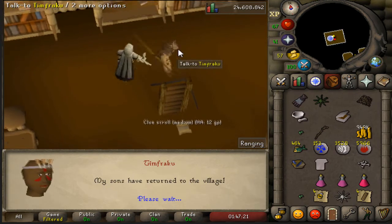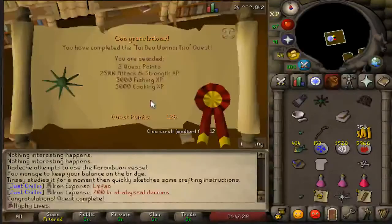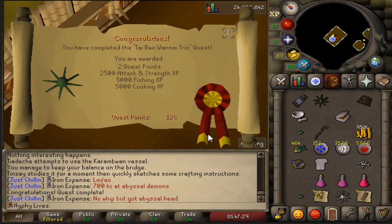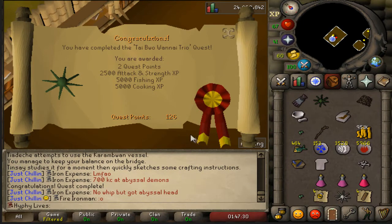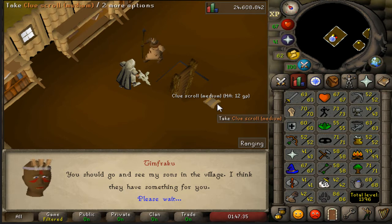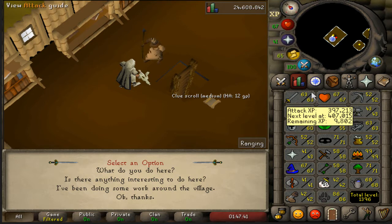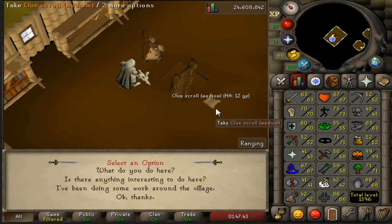Finishing up the Tai Bwo Wannai Trio quest. It took me a little bit longer than anticipated, but oh well, here we go. Now we can fish some Karambwans, and I'm actually going to be doing that for some good old cooking XP. That's going to be a very nice way to get up to level 70 for the next part of the Recipe for Disaster quest — the Awowogei part.